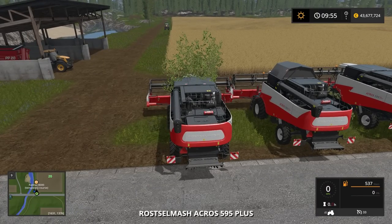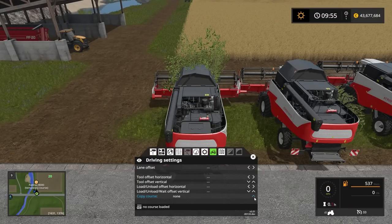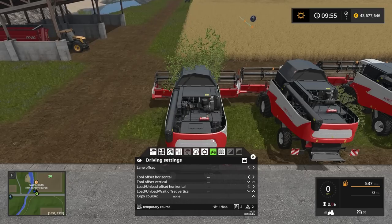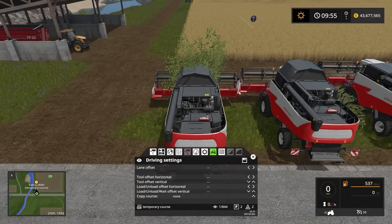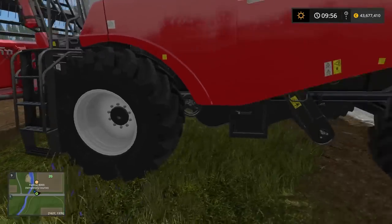For the second combine: start the engine, unfold it, open CoursPlay HUD, go into field work mode, then go into driving settings to copy the course from the Acres 595 Plus. Now we have the course loaded. This time we want an offset to the left. Since the middle combine is driving the center line, from the center of that combine to its cutting board edge is 3.5 meters, and from that edge to the center of this combine is another 3.5 meters - so we want seven meters to the left of the center line. Activate symmetric lane change.